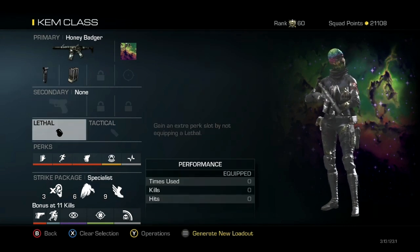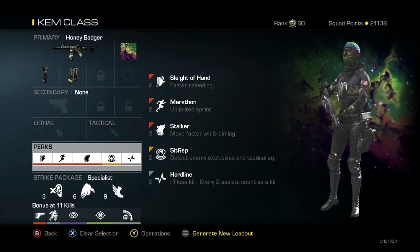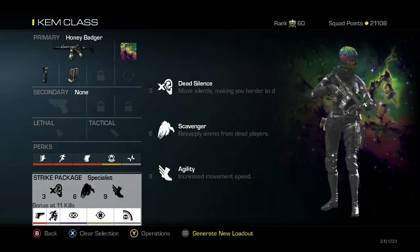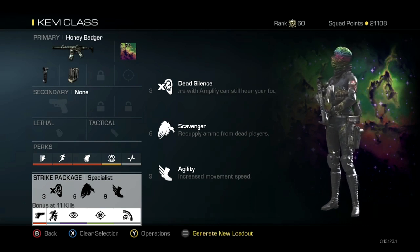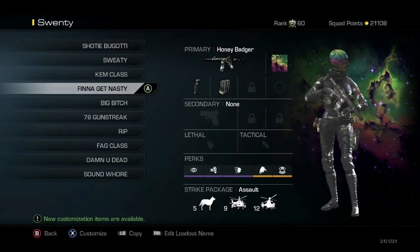This is my Camp Class — you might want to write this one down, it's a very good class. Got the Honey Badger with grip extended max, Sleight of Hand, Marathon, Stalker, Sit Rep, Hardline. Perks include Dead Silence, Strike First strike package, Scavenger, Agility, then Ready Up, On the Go, Blind Eye, Focus, and Ping. This is probably my favorite class to use.